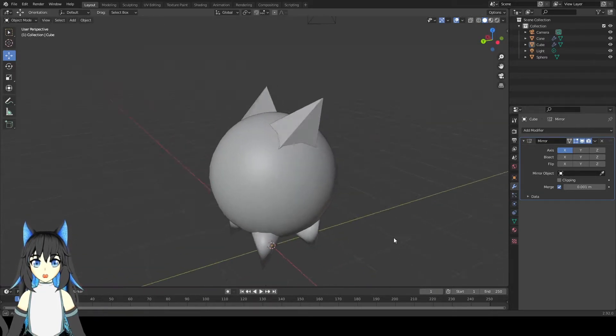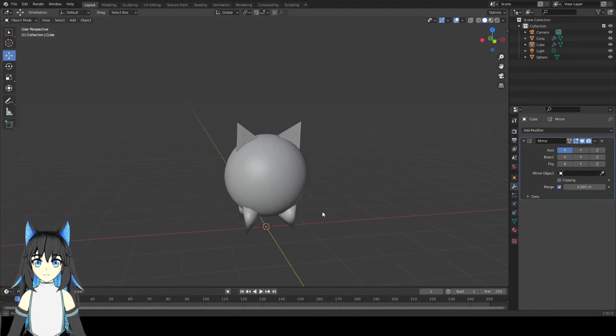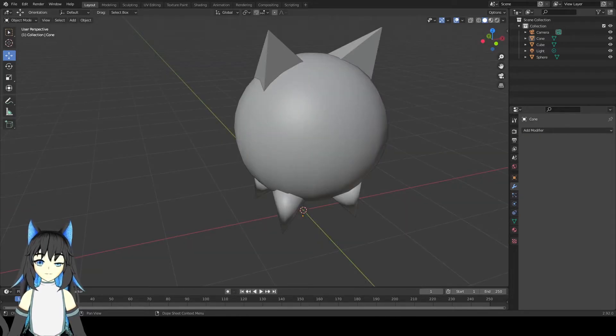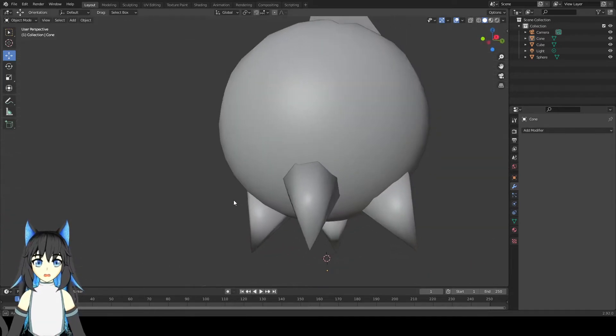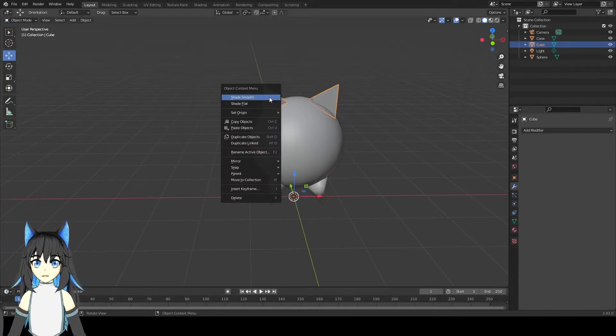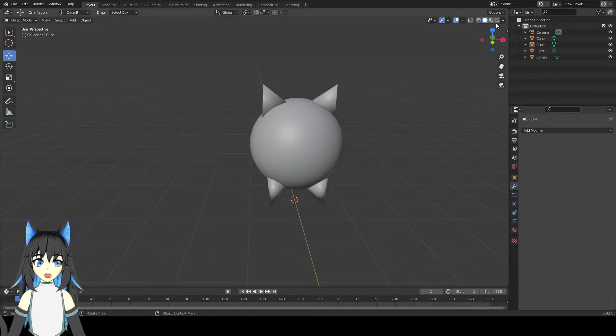Now we have the basic structure of the Battle Cat. After we have the body, it's time to color it. Before we color it, we shade smooth this. Then we should color it.